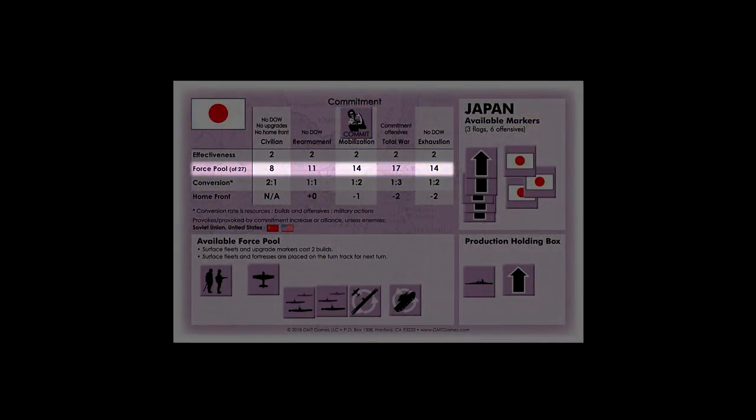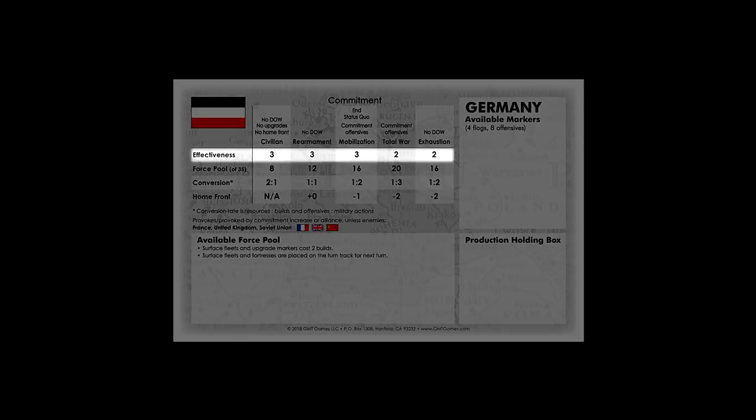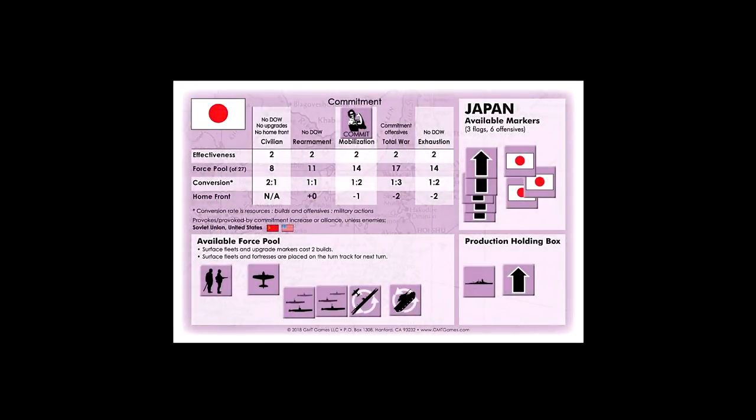The other powers' force pools are somewhere between these two extremes. This force pool limit affects how many markers and units can be in the force pool or on the map; the rest must be kept aside out of play. The top row indicates how the power's effectiveness level changes over the course of the war. Germany starts with a very strong effectiveness rating but eventually gets overstretched and loses effectiveness at total war. This commitment level can only ever move to the right — it can never travel back to the left. It is increased voluntarily through political action and is moved to exhaustion only as a result of losing too much stability and collapsing.